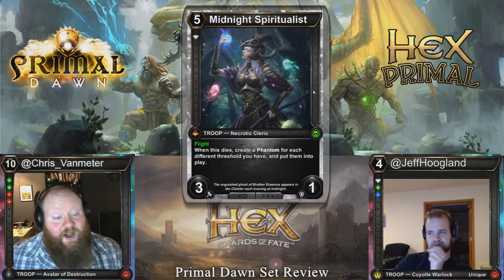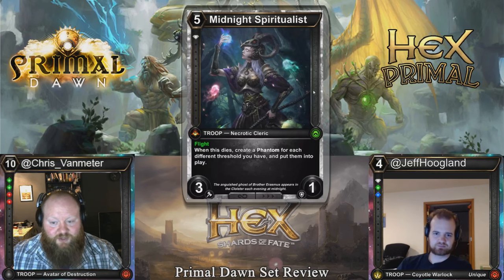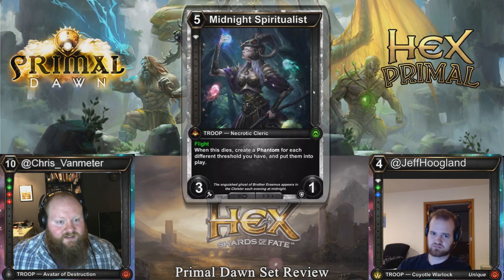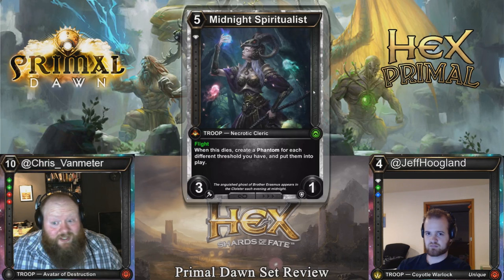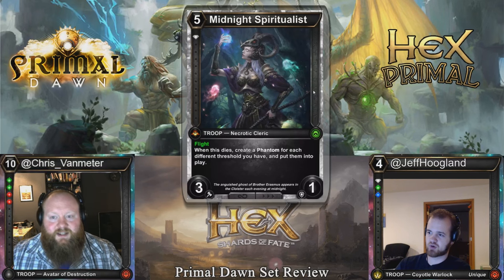Here's another card that goes well with Hollowed Radiance: a five cost, 3-1 flight. When it dies, you get a phantom for each different threshold you have, put into play. Getting three is probably the line where this becomes really good, but anything more than three seems great. Even at two — a five cost, 3-1 flyer that makes two 1-1s when it dies might actually be Constructed playable. Getting three or more is what makes this Constructed playable. And then you can take all of them to a dance afterwards, or just play the seven-drop and make them 5-5s.